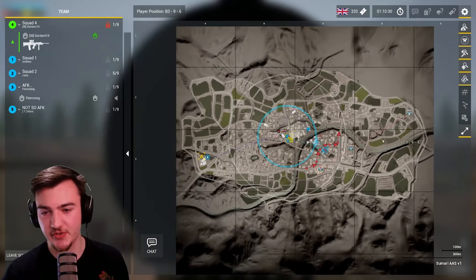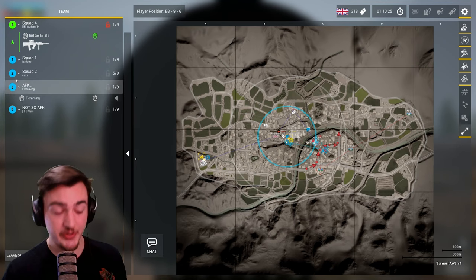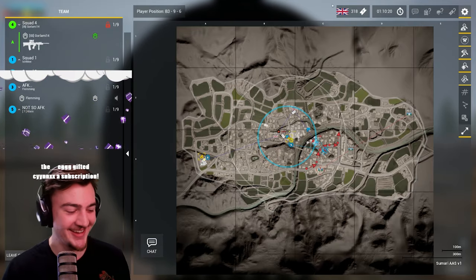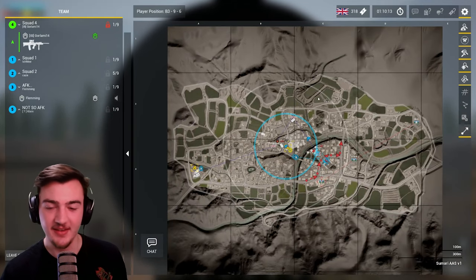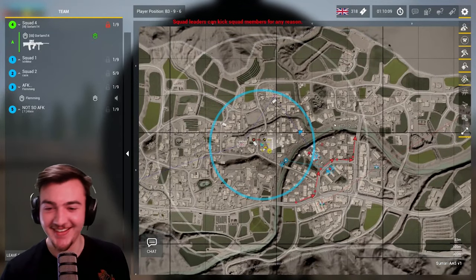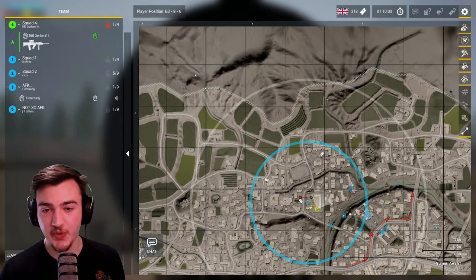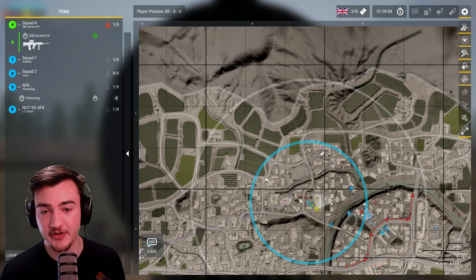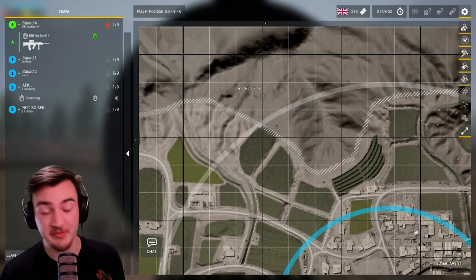You can also count the grid squares. When you're all the way zoomed out, the big thick black lines are your largest grid squares — these are 300 meters each, side to side, top to bottom. When you zoom in a little further, it breaks each of those squares into a three-by-three, and each of those smaller squares is 100 meters wide. Zoom in even further and it breaks down into another three-by-three, and those are 33 meters wide.